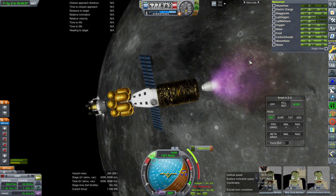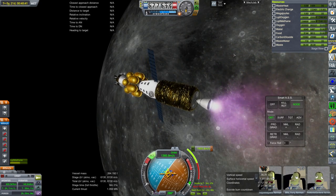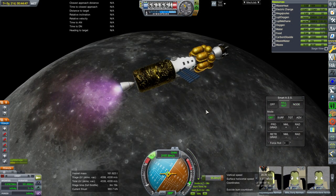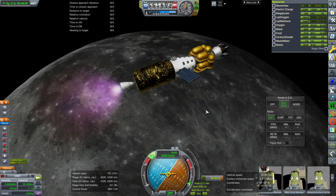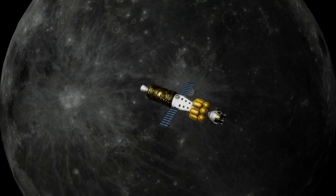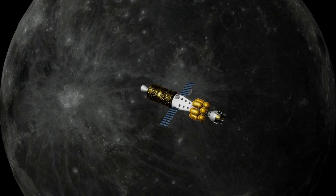Here we go for the Mars burn. Again we had to swing around to settle the fuel down for the Raptors — we don't have any more RCS, so we had to struggle through that. But it completes — I think it was a 1,800 meter-per-second transfer to Mars — and it is on its way, finally.